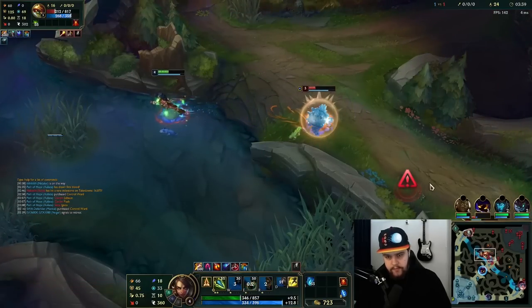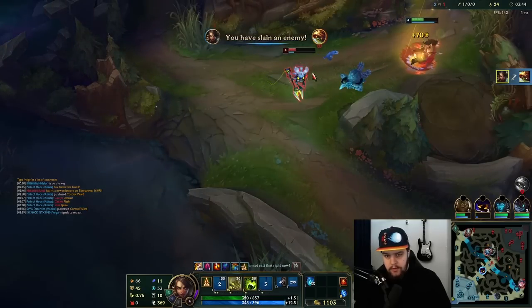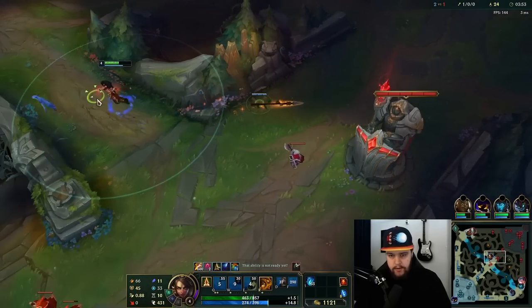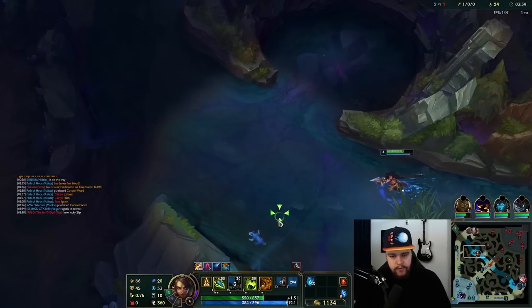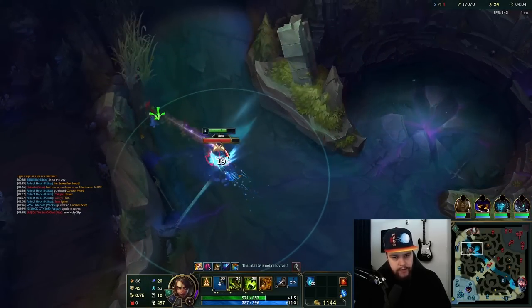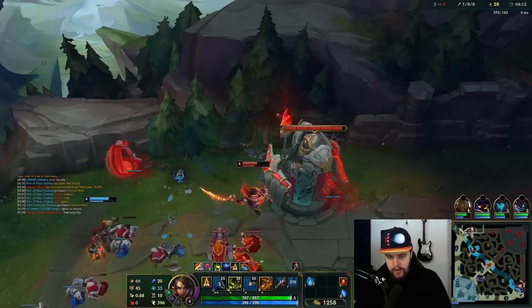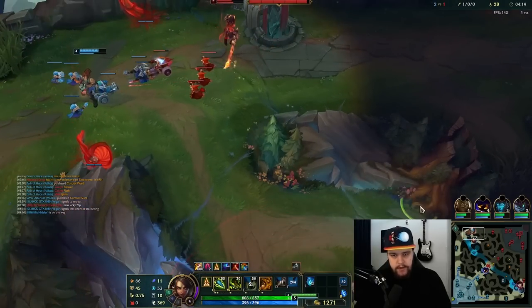One thing to remember with your dash W dash — you need to wait for the line to appear, otherwise you're not going to get the dash off. You saw me wait until the line appears, and that's when I go in on Rammus. The wave is huge here; the enemy kind of lost lane straight away actually.